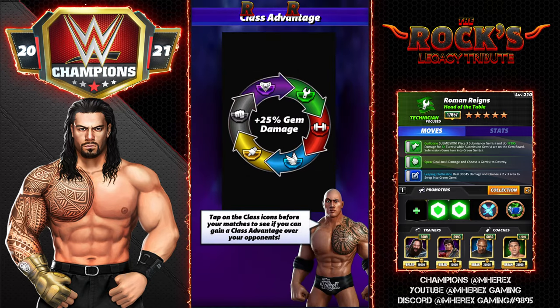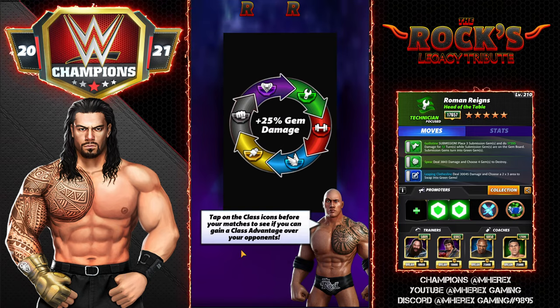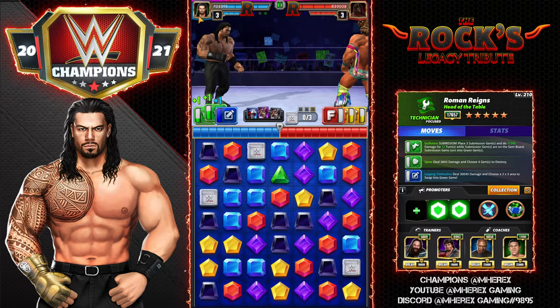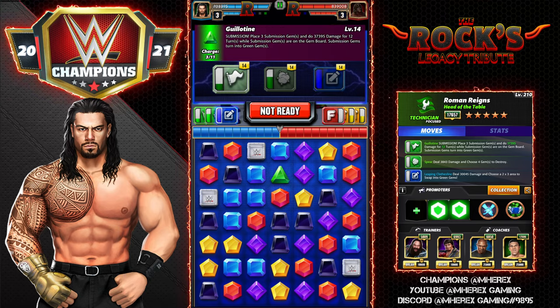That sub was 17,000 a turn for 12 turns, and tagged with Jey Uso, we got 37,395 per turn for 12 turns. That's 448,000 sub damage in a single activation — that's a lot of sub damage.